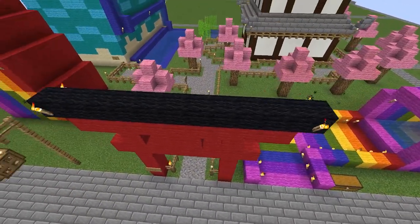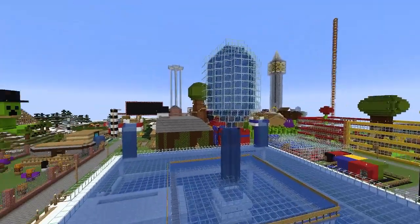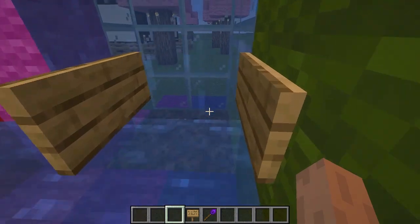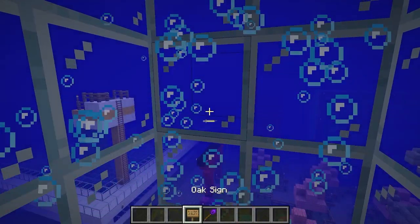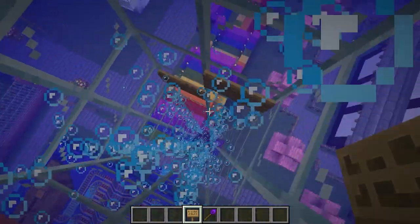Episode 222: Raindrop. By this point I keep looking around my world and imagining doing this recording, if you know what I mean. For the lift I would do a bubble elevator — that would render this ride working. I don't have to place 284 signs just for the water to waterlog them, just like the mob farm.